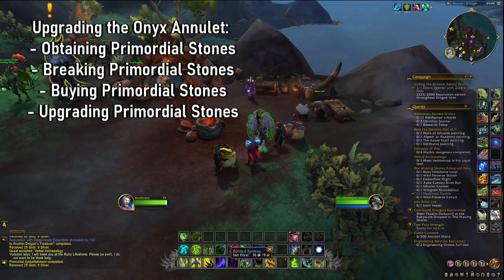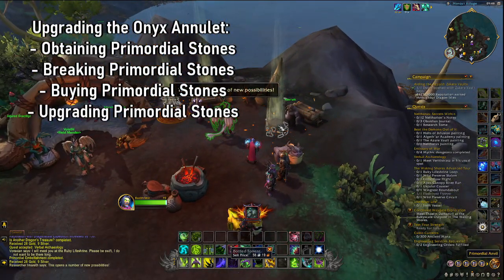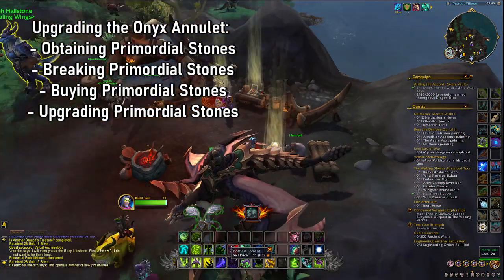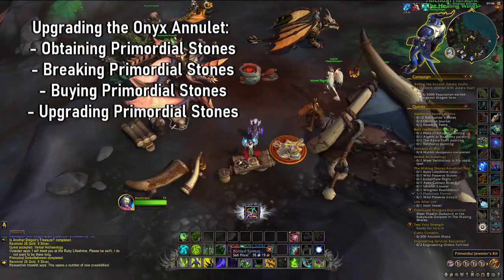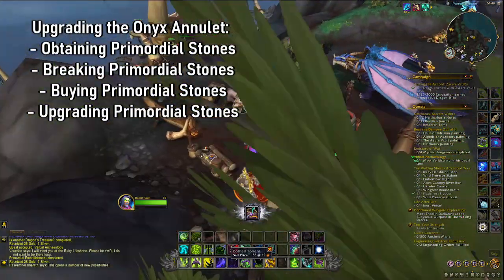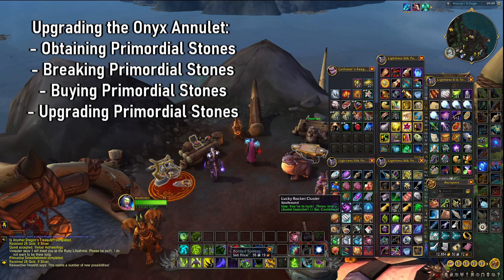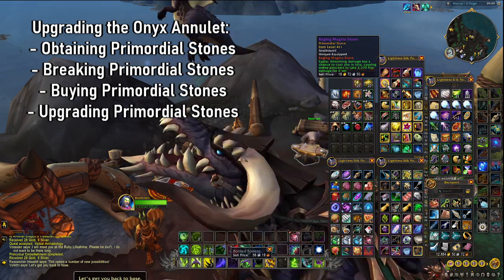Now you can return back and place the Anvil and the Jeweler's Kit. Both have very specific functions. The Anvil is the simplest one — if you stand near the Anvil, you receive the option to break Primordial Stones. Breaking Primordial Stones gives you Primordial Stone fragments, and you use these to buy new Primordial Stones and to create the upgrade item for Primordial Stones. The Jeweler's Kit will simply allow you to remove a Primordial Stone from the Onyx Annulet without harming the stone — no negative repercussions.